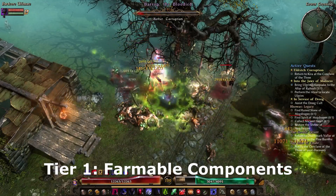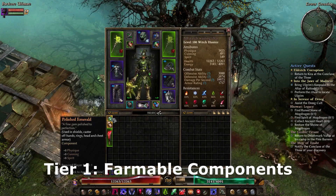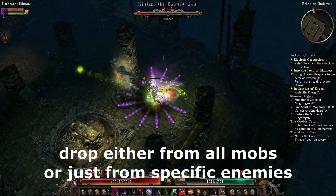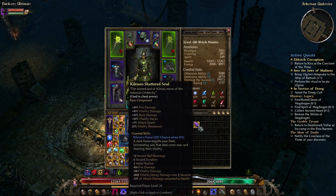The first tier of components would be Farmable Components — those that just drop from enemies you kill. These can be either random drops from all monsters, or monster-specific drops. For example, Kilrian's Shattered Soul only drops from Kilrian down in the Undercity.